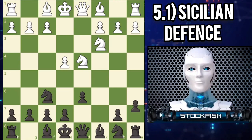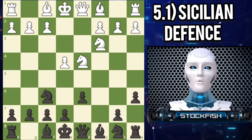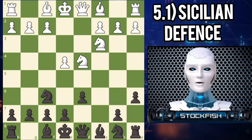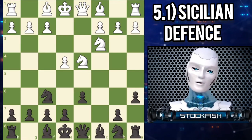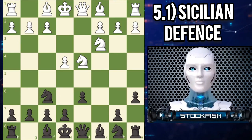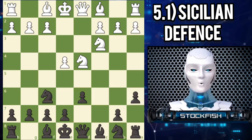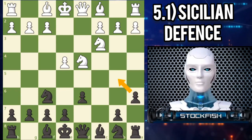Once black plays A6, it's hard to believe that this little pawn move on the edge of the board is known as one of the sharpest and most complex opening lines in chess, with several world champions and other creative attacking grandmasters relying on this weapon against E4. The Najdorf is a sharp counter-attacking system: black's D6 and A6 pawns prepare B5 and E5. The A6 pawn also discourages white's pieces from using the B5 square, which will be important on the next move.